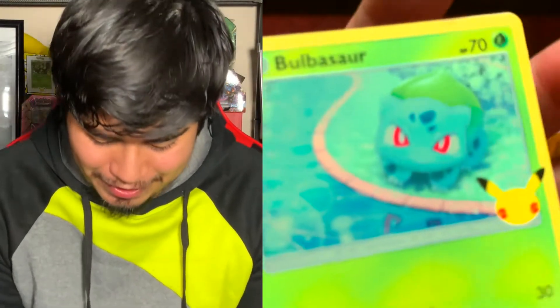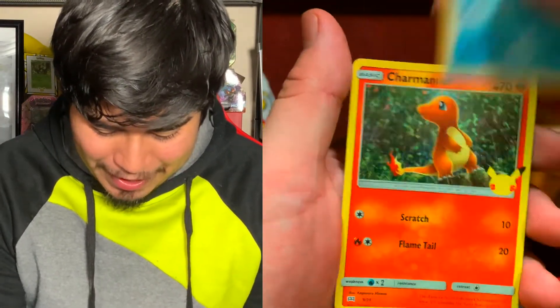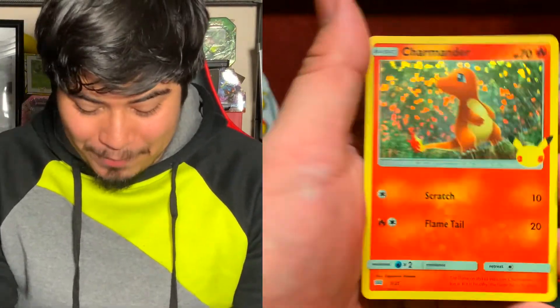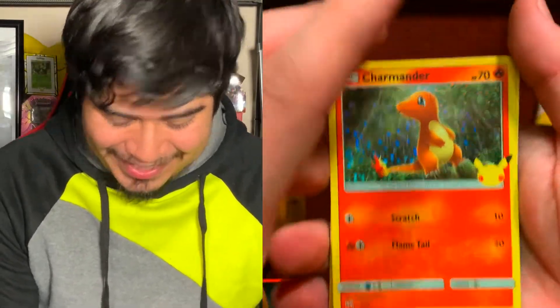All right, first McDonald's pack. We got a Bulbasaur, a Fennekin, a Mudkip — I already saw it, sorry. And there is a Charmander — a holographic Charmander! I'm happy. Charmander is pretty cute. Charmander, Squirtle, Totodile, and Chimchar are the ones that would be ideal, but I'm not too mad about that Charmander. It's a really cool card.